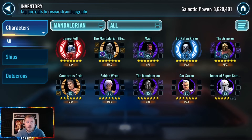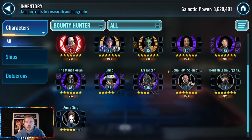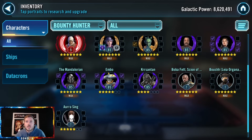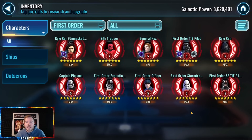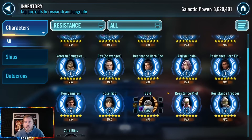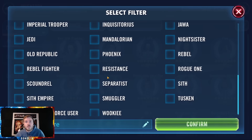Jango Fett's going to be nice for it, Canderous, and then Gar and ISC — if you really don't want to gear up a fifth Empire character you can just throw one in there, it should work. Let's take a quick look — Jawas, Zam. Mandalorians — Greef and Mando a little bit weak, but I feel your pain — you have a lot of different priorities. Kylo or Rey — probably gotta check ships to see that. Supreme Leader Kylo: you should be farming tickets unless you don't have Finalizer. Yeah, Kylo first then Rey.